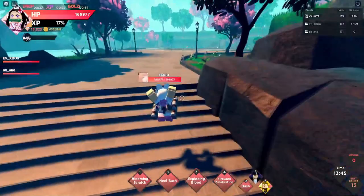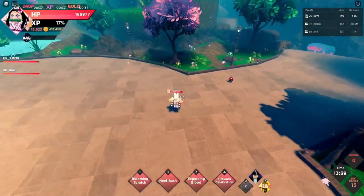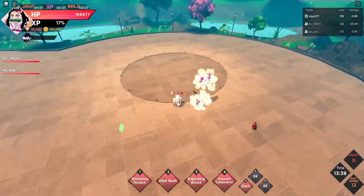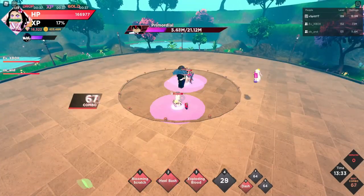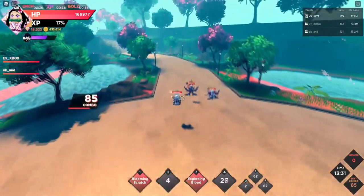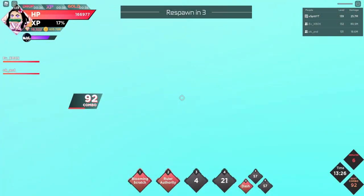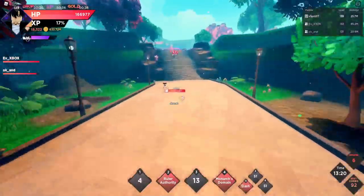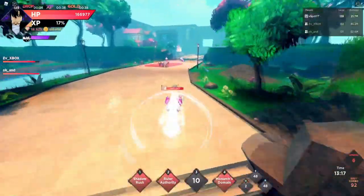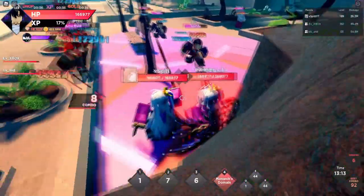I'll show a clip where I use Nezuko instead of Shadow Monarch for the first boss — I just rush straight to the boss without helping teammates at all. We kill the boss really fast, but the problem is catching up later. Even if I rush to the next boss, I'm not sure I'd have enough time given how fast Shadow Monarch is. Instead of running the whole dimension on Nezuko, I reset to Shadow Monarch, but resetting takes a long time and I fall really far behind.